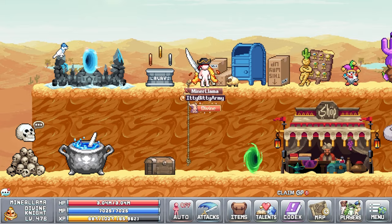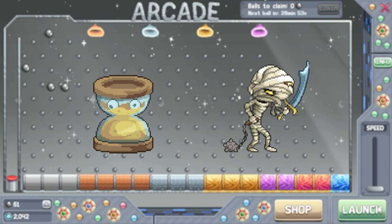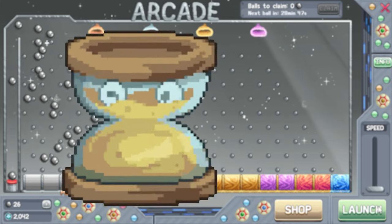Next up we have world two, which contains the bosses Biggie Hours and King Doot. The world two mini-bosses are more on the side of secret or hidden type mini-bosses — both of which have multiple steps to initially spawn. We'll go over Biggie Hours first.